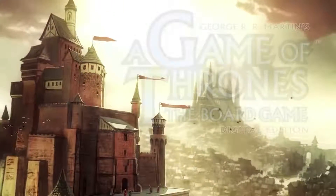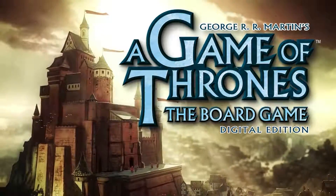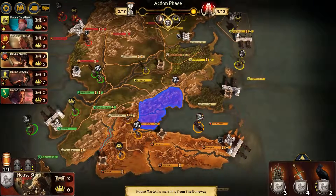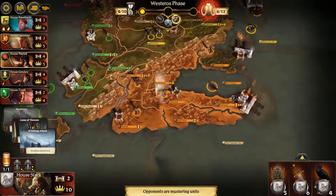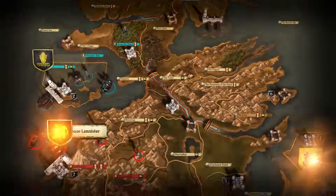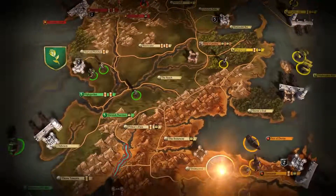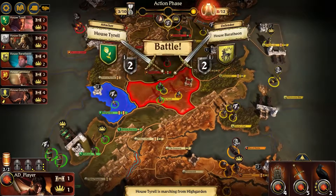Based on the fantasy novel series A Song of Ice and Fire by George R.R. Martin, A Game of Thrones: The Board Game Digital Edition is the digital adaptation of the top-selling strategy board game from Fantasy Flight Games. Take control of one of the six great houses of Westeros and conquer your rivals to claim the Iron Throne in unique story-driven challenges, skirmish mode, and online multiplayer.